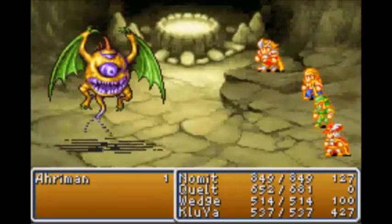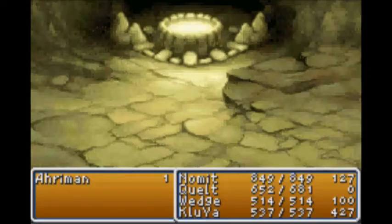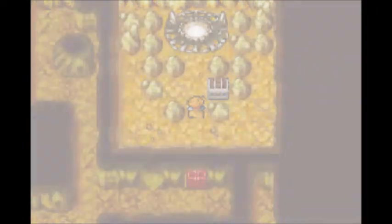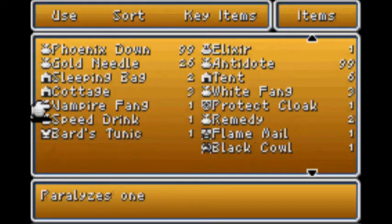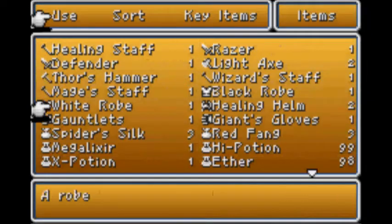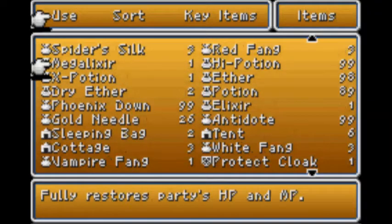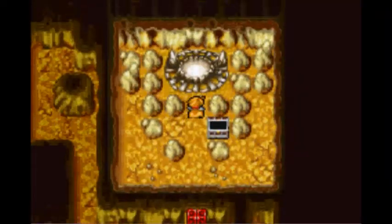We did it! We got him - we got a Dry Ether, which I believe revives everything on one character. Full Restores MP! What's in this chest? It is a Megalixir! Full Restores all party HP and MP - nice! Alright, we'll take it. Let's get out of here.